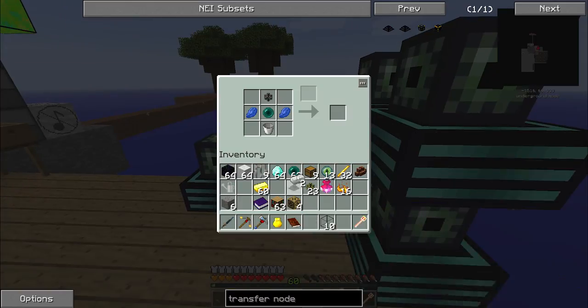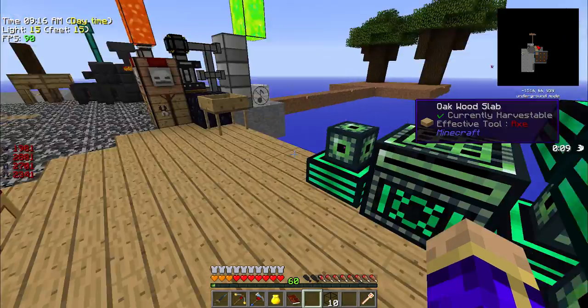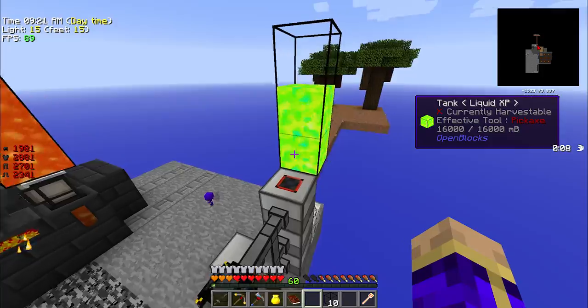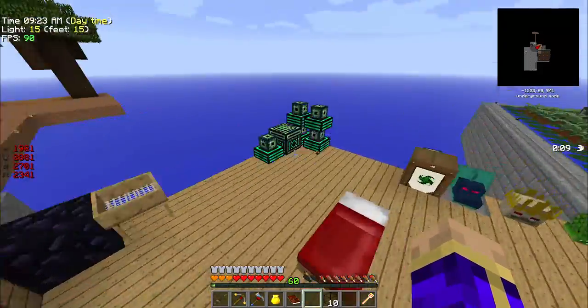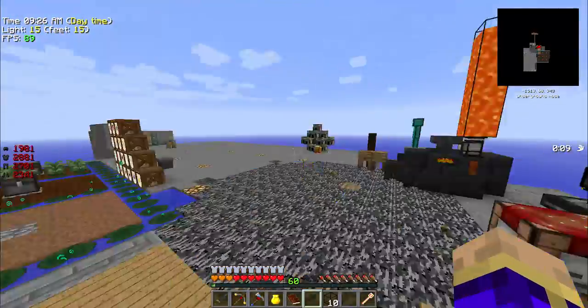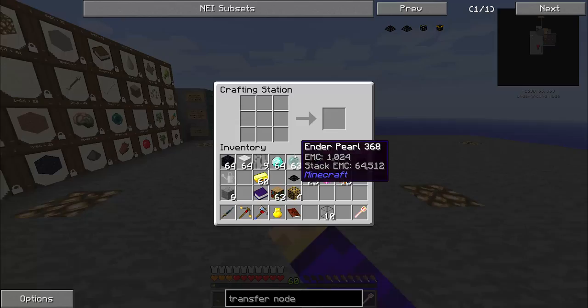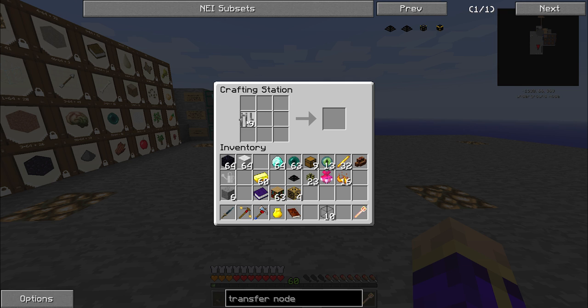There are plenty of other ways I could have done this — I could have easily used, for example, the fluid extraction pipe and just stuck it on the side here. But I wanted to make the liquid transfer node because I've been having fun with the transfer nodes and the transfer pipes. Now while that is processing, let's head over here and make ourselves a drain.